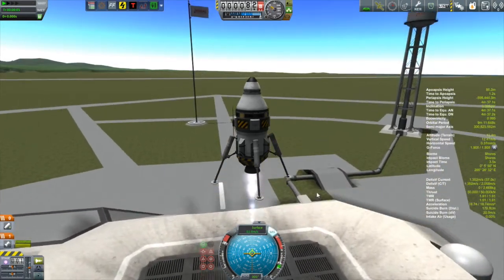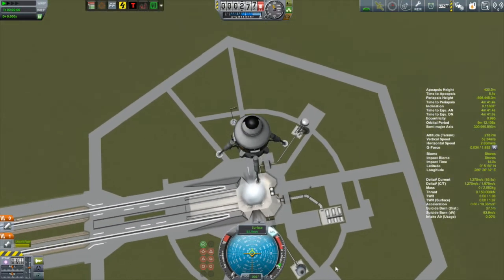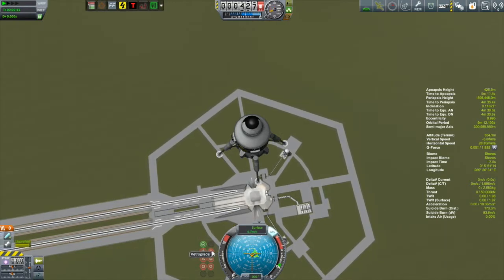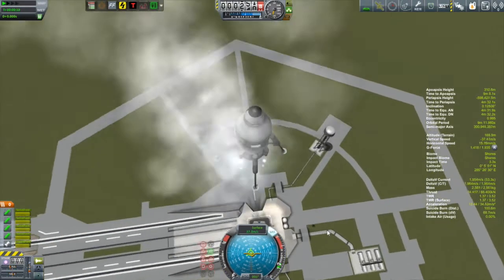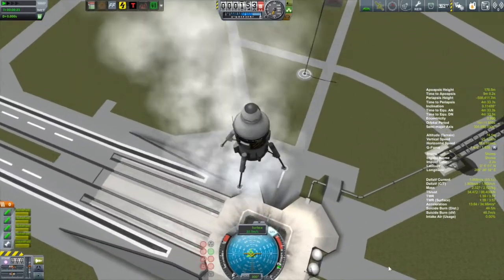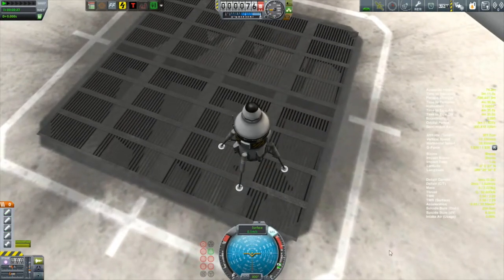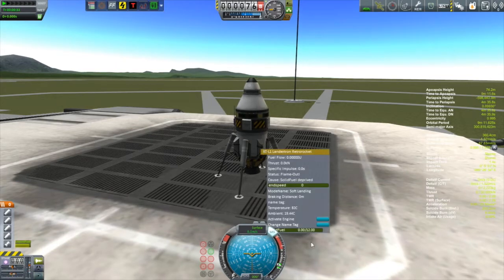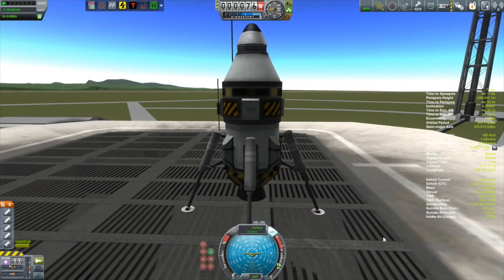We are just going to launch this thing up, go up a little way. There is nothing really special about this craft — it has just got a probe body and junk on it. Then I cut the engine and engage the Landitron — notice that nothing happens. I lock on the retrograde vector to keep it oriented the right way. My hands are now away from the keyboard and those Landitrons fire on their own, doing a perfect suicide burn right down towards the pad. These are really great for working with Remote Tech and landing on a distant world where signal delay makes it virtually impossible to do it manually.